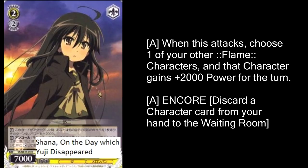We'll start today's list off with our one and only yellow card: Shauna, On the Day Which Yuji Disappeared. Honestly, yellow got the short end of the stick — they either thought yellow was strong enough or just didn't want people playing yellow, because they didn't get anything interesting. This is a really good card though: level 2, 2 cost with super encore, and every time it attacks you can give one of your flame characters plus 2,000 power. 2,000 power for free is insane. What makes it so good is that super encore, because if your opponent leaves a single space that this thing can attack over, or an open spot, that's a free 2,000 boost every turn. Every time your opponent destroys this, you just bring it back. That's on top of all the crazy good assist support that Shauna has, so this card is just a beast.